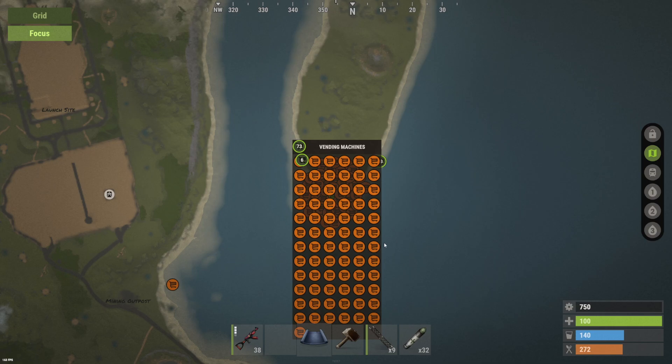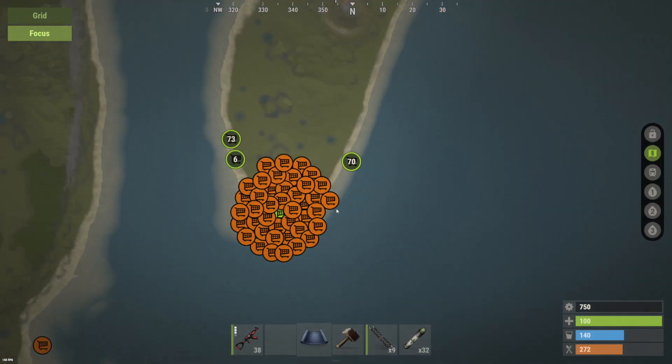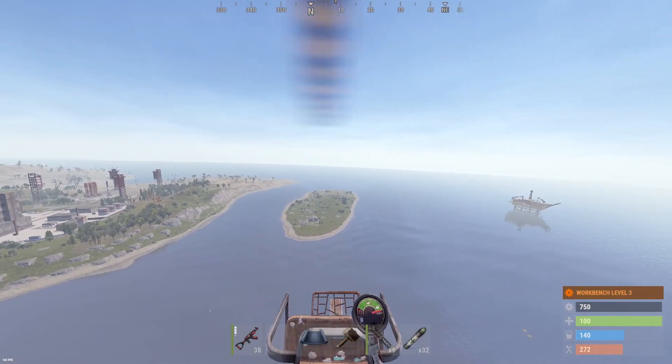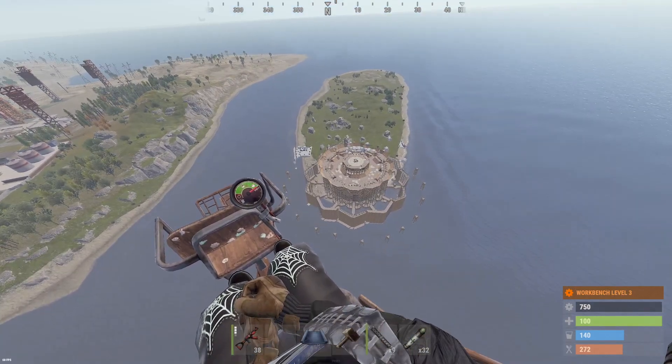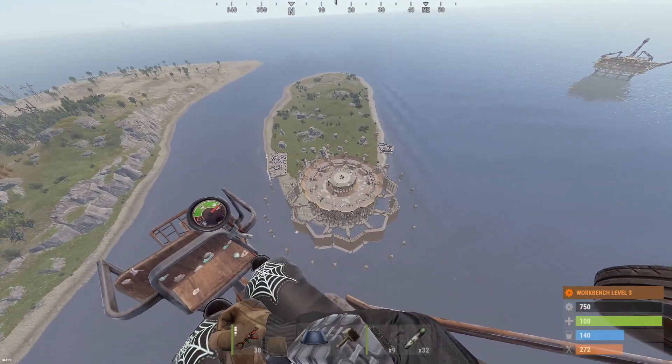73 vending machines over here. These guys legit have over 200 vending machines. I can't even see what's in the center there. But let's check out the base build. Watch out for Sam sites. Holy symmetric — looks like they control this island. There's all the vending machines, what the heck.